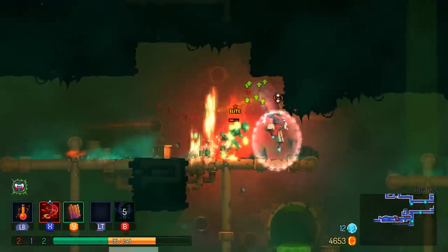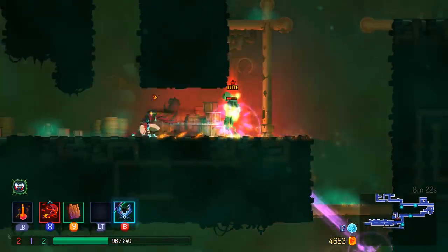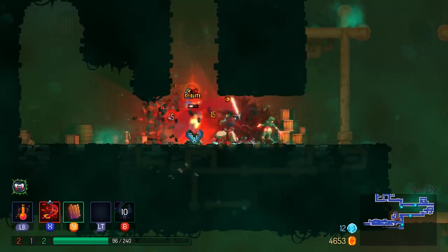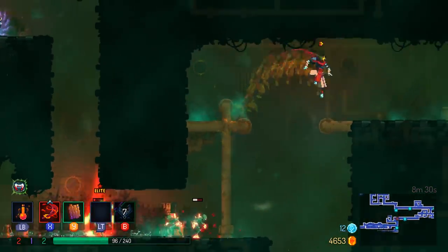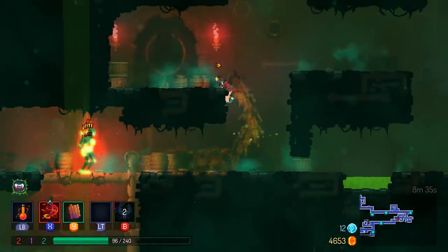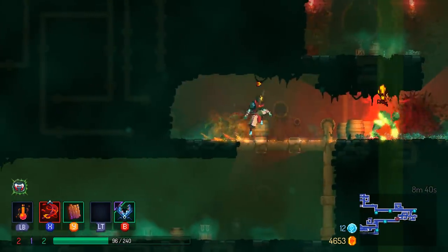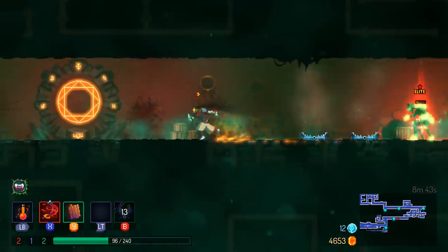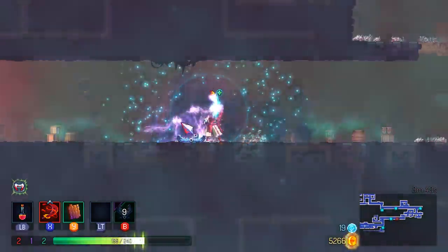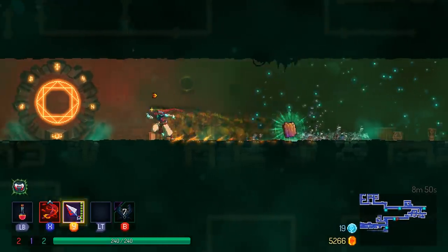I'm waiting for my bear trap to come back - there it is. Get him with a bleed then run. He doesn't chase too well on straightaways. Got him. Heal up. Okay, Kunai - victims burn, bleeding? Sure, let's go with this. Unfortunately Kunai is an int weapon and I have not bumped a whole lot of points into that.